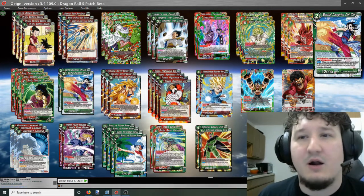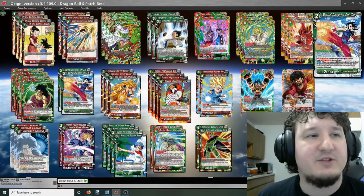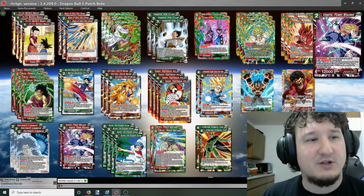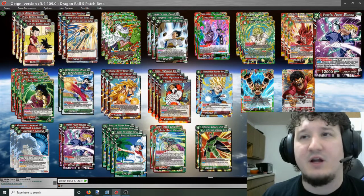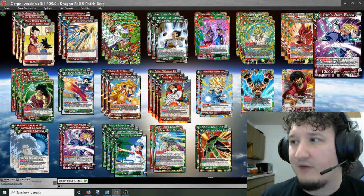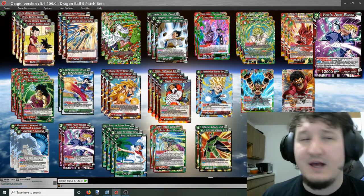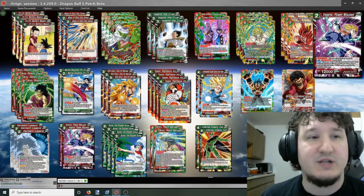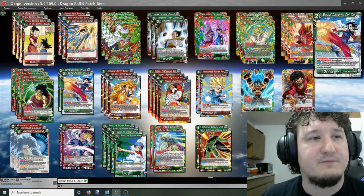Our super combos are the World Tournament super combos: Martial Daughter Chi Chi and Vegeta Power Misused. One cool thing about World Martial Arts leaders is you can use different-color super combos, which lets you eat rival cards more easily since you have super combos in both colors. They also work at 5 or less life, whereas most super combos only work at 4 or less.